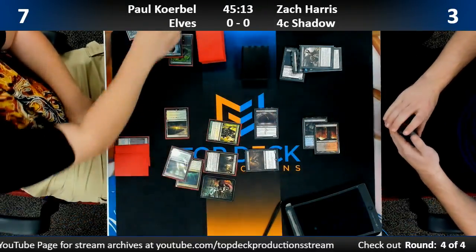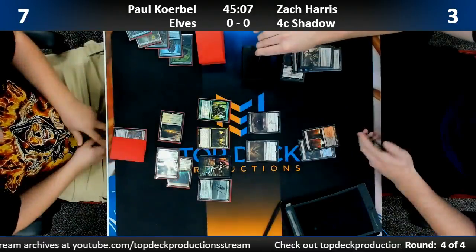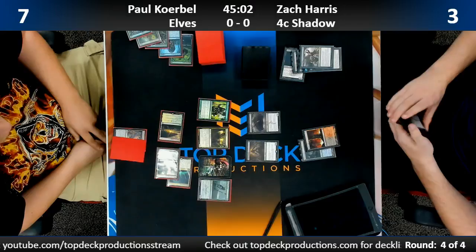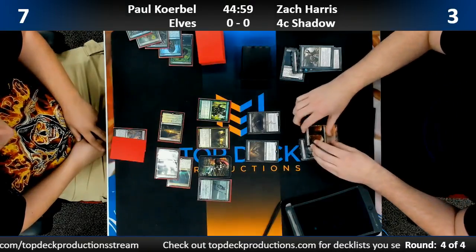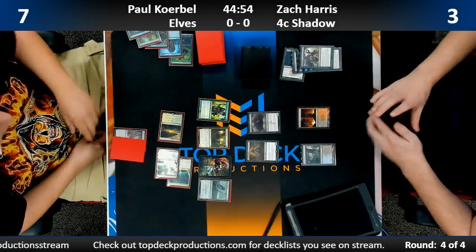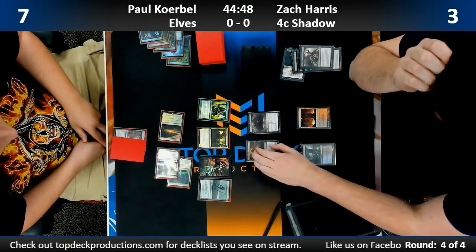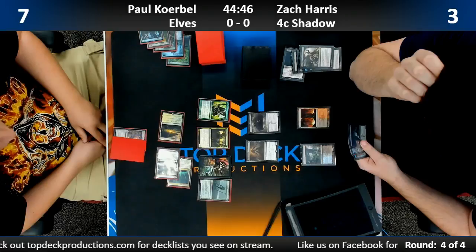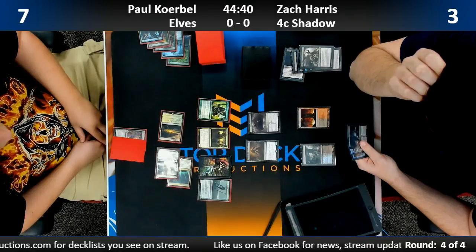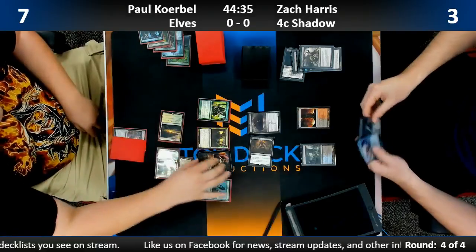Paul rotates pretty often between the two builds. Stubborn Denial is fine here — it doesn't help the board though. Zach really wishing he had access to Temur Battle Rage in his 75 — he does, but it's not in his hand. He contemplates but opts to plant Tasigur. An untapped land from Paul feels like the death of Zach here.